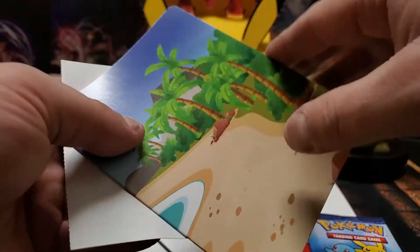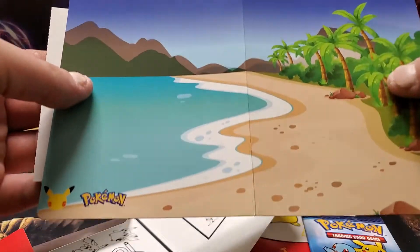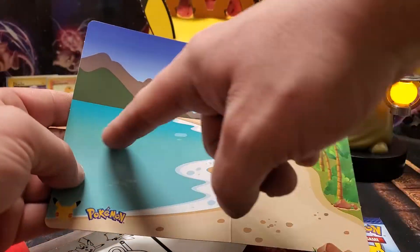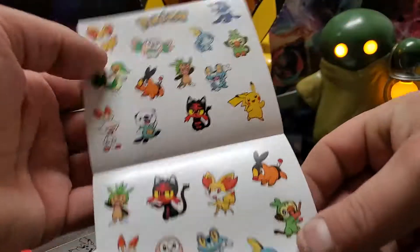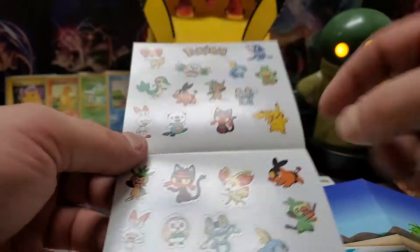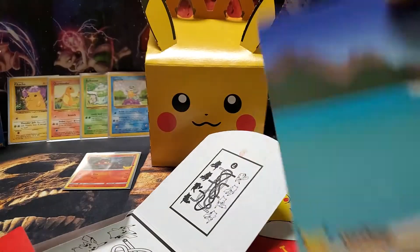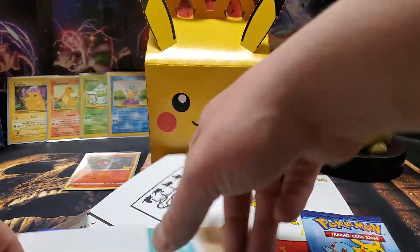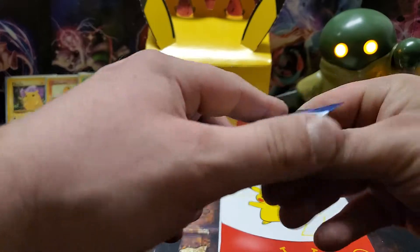What is this? Oh, nice. I wonder if that means we could get a surfing Pikachu — you could see him surfing out there, that'd be cool. But nope, we've got stickers of all the starters. Look at those, all of them. We need that one right there. That is pretty cool. I'm gonna have to sticker me up some stuff later. Let's open up our next pack.